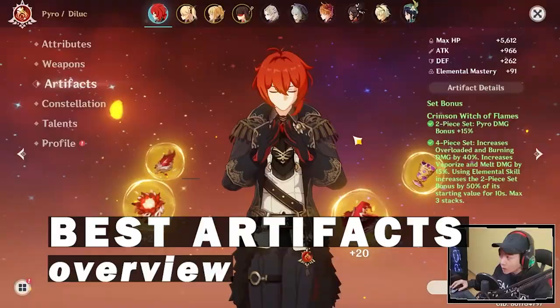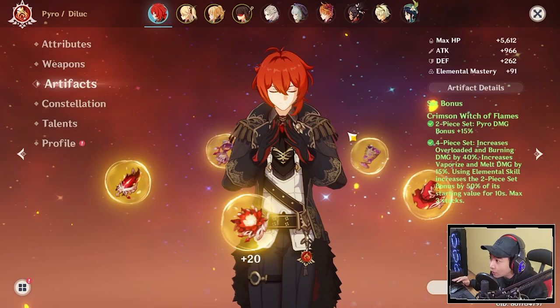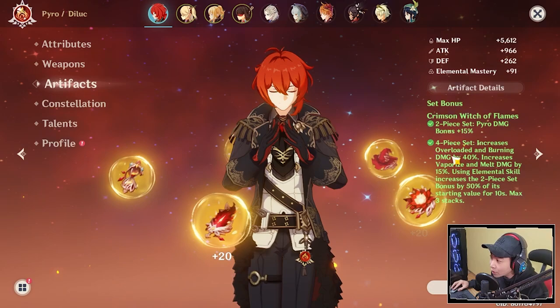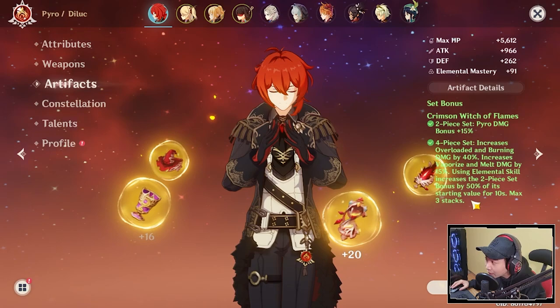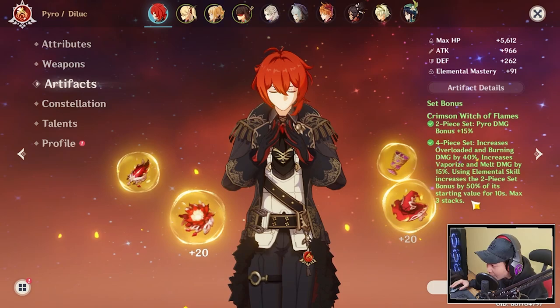For the best artifact set for Diluc, it's Crimson Witch of Flames — no exception. The two-piece gives pyro damage bonus of 15%, and the four-piece increases Overload and Burning damage by 40%, increases Vaporize and Melt damage by 15%, and elemental skill effect increases by 50% every time you use the elemental skill, stacking up to three times. This means Diluc gets additional pyro damage bonus every time he uses his E, and he can continuously use his E, making this the must-have set. At max three stacks, Diluc gets potentially over 30% extra pyro damage.